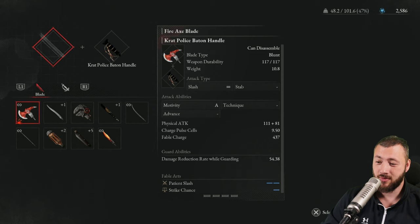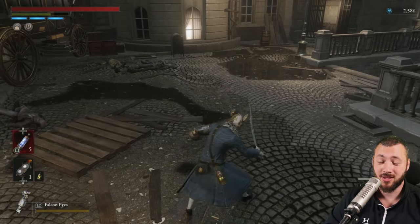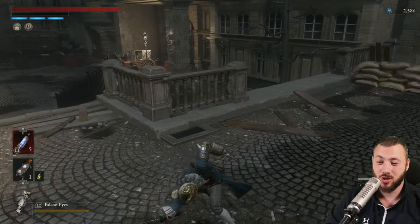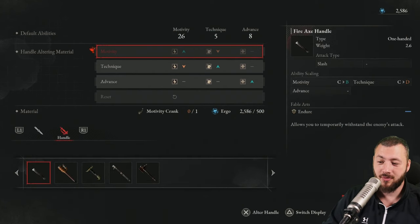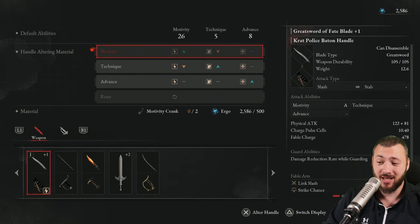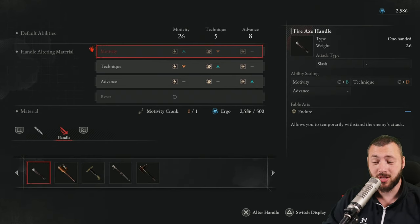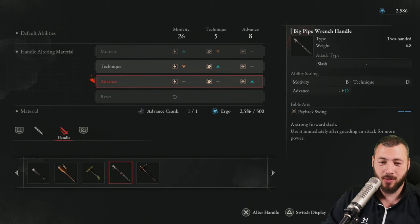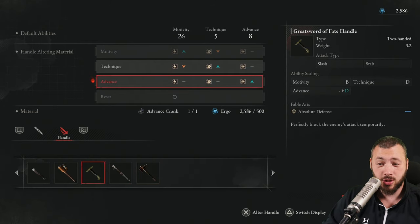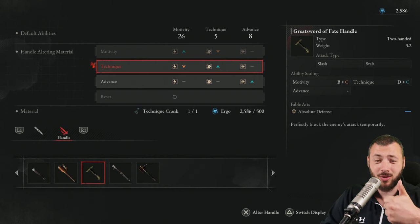To retain the police officer's baton moveset, we're putting on the saber blade or that greatsword fate blade. Suddenly you have a police officer's baton that chops like the police officer's baton, but has the range of a greatsword. Now there's the scaling to pay attention to, but with the altar handle, that doesn't really matter that much. The police officer's baton has A-tier scaling right now, so you can go for the fire axe handle and make it B and C tier for motivity and technique, or boost advance up very highly. You can turn any weapon you want into a scaling that you really need — if you enjoy the weapon art of a handle, no worries, you can still flip it into something that truly works for you.